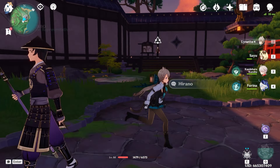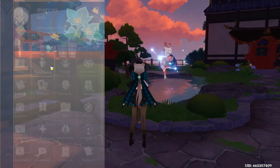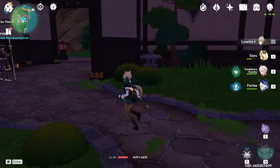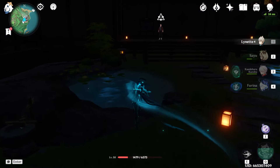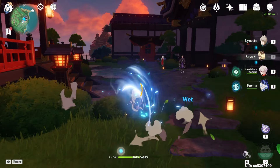Number 2 is your character of choice. For party setup, Elemental Resonance can also help you because it will decrease stamina consumption by 15% and increase movement speed by 10%, which will make you move faster. Since I have Lynette and Sayu out, these two 4-stars have their elemental skill that helps them move fast, as you can see with Lynette and Sayu.